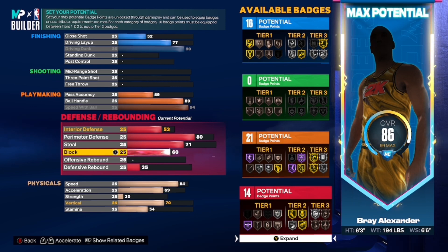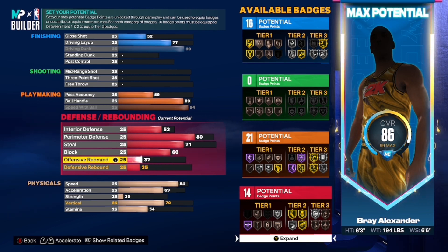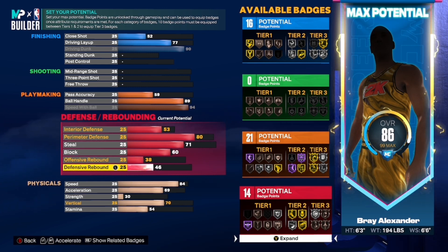You're gonna want to make sure he has a 53 interior defense, and I'm upgrading my block. Who doesn't want to get blocks? You're gonna get blown by a lot and you're gonna want to get chase-downs — you need that. It's not as easy as past 2Ks. Blocks — if you have a high drive, you're not gonna get blocked as much. They made it that way this year.